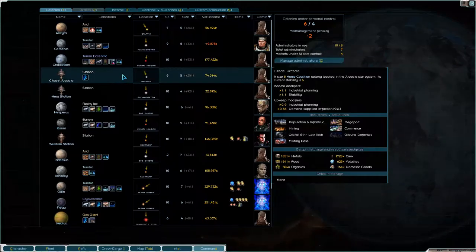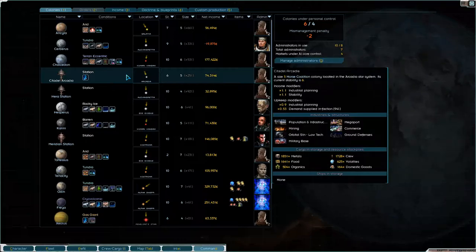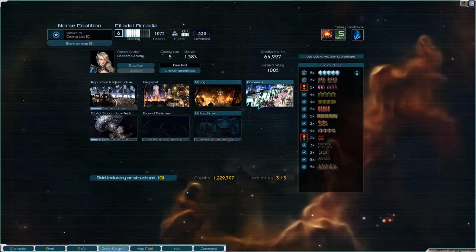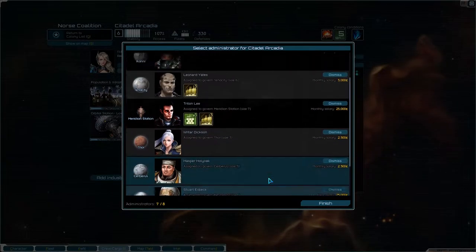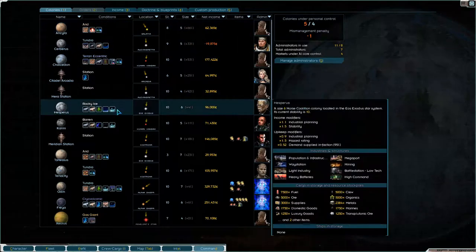Didn't I send an administrator to run Chalcedon? I thought I did. Maybe it was Hesperus. Well, you can run that industrial planning - that's fine. What does that actually do? Minus 10% upkeep for colonies. All industries supply one more unit of all commodities. We don't have anyone who is unassigned right now, so that's all good.